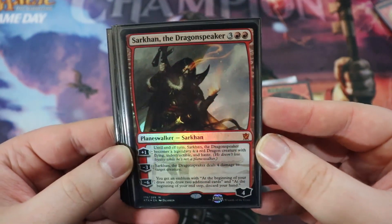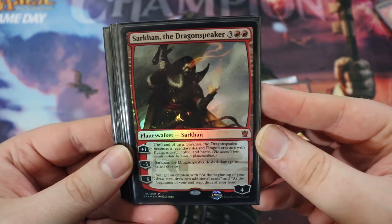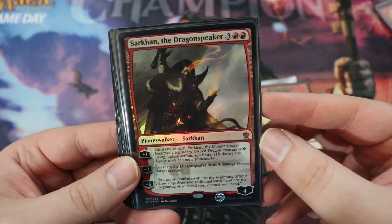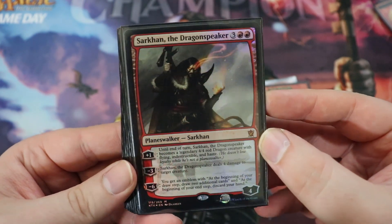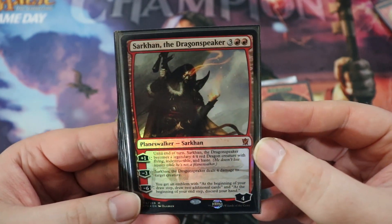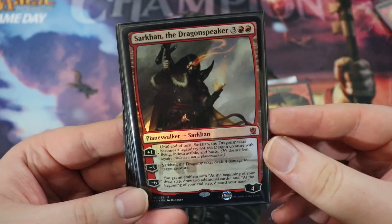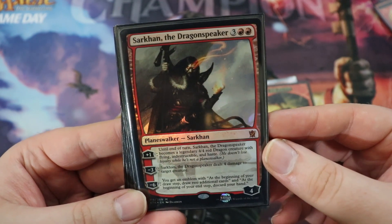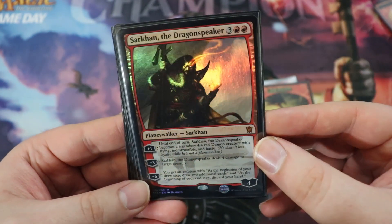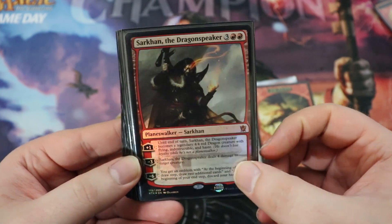Next up we have Sarkhan the Dragon Speaker. This is a 4/4 Sarkhan for three of any, double red. He has a plus one where he just turns into a 4/4 red dragon with flying, indestructible, and haste — think of this Planeswalker as a 4/4 flying haste indestructible dragon. He can also minus three and deal four damage to a creature. And he has a minus six — which we can hit with Doubling Season — that gives you an emblem where at the beginning of your draw step you draw two additional cards, but at the beginning of your end step you discard your hand. It's kind of a glass cannon ability. I mostly just like him as a 4/4 flying indestructible haste that also kills stuff.